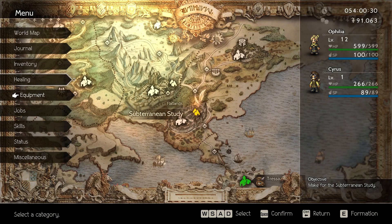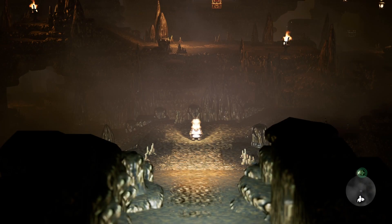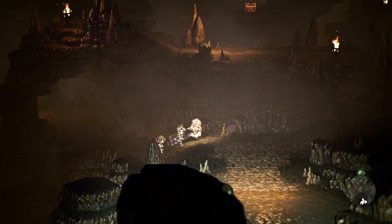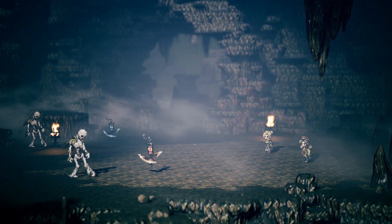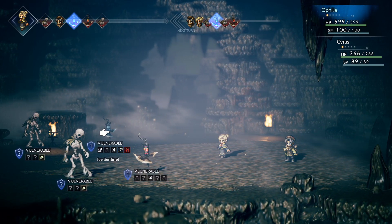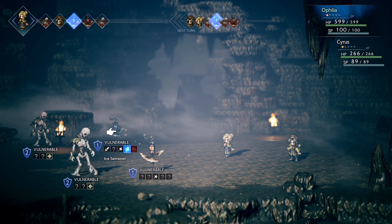Let's head into the subterranean study. I think I'll take off evasive maneuvers because we're going to need to get Cyrus up to a decent level so he won't be knocked out in two seconds. I just hope I'm making the right decision here — this is really nerve-wracking. I know Ophelia's definitely going to have a decent chance at survival. Alright, study foe! So we've got an ice sentinel — have we encountered one of those before? I wouldn't be surprised if we have.